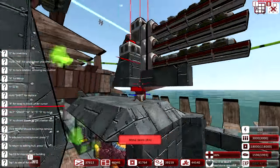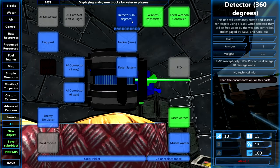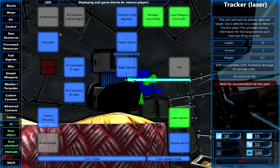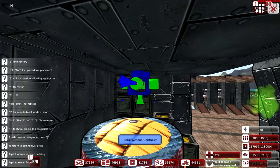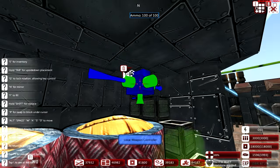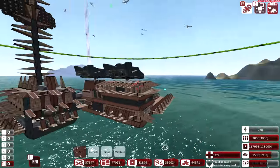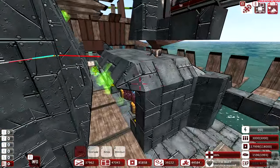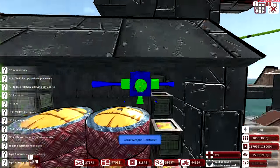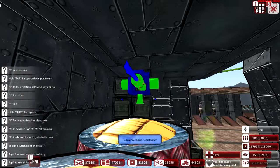Down here will be the AI for it — so we'll get another AI block, wireless transmitter, local weapon controller. We need to build on the actual ship itself, not the missile, so we can stick this thing on. Put it right here — and bada boom, there we go.